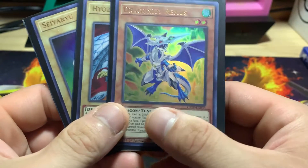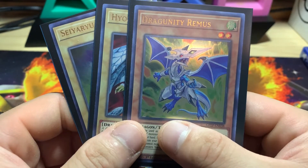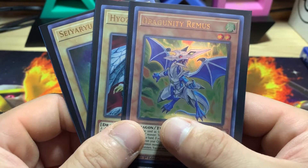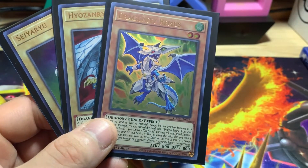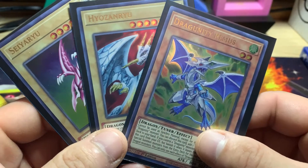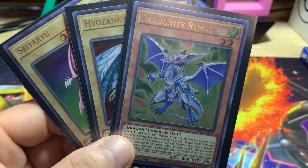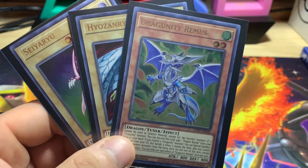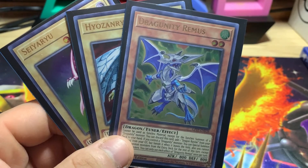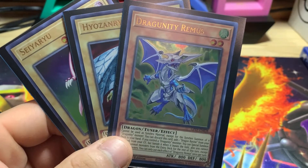Stay tuned for some more Ghosts from the Past openings, because I do have 12 minus 3 — so nine more boxes. We'll be hopping into those shortly, and then I should be getting some more from where I pre-ordered them in the future when they get their stock in. Thanks for watching guys. Please hit that like button — it helps out a lot with the algorithm and getting more people to come to the channel. Subscribe, share the videos with your friends, and I will see you in the next one. Thanks for watching.